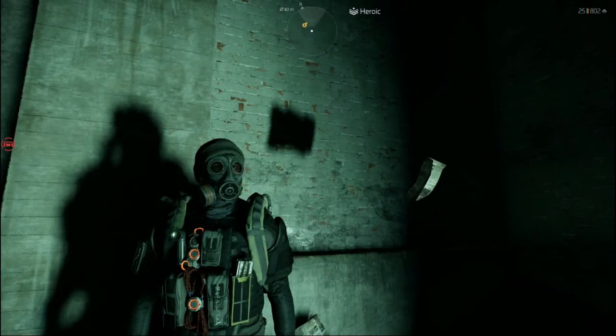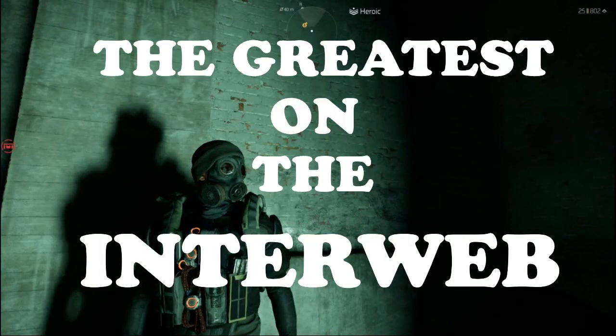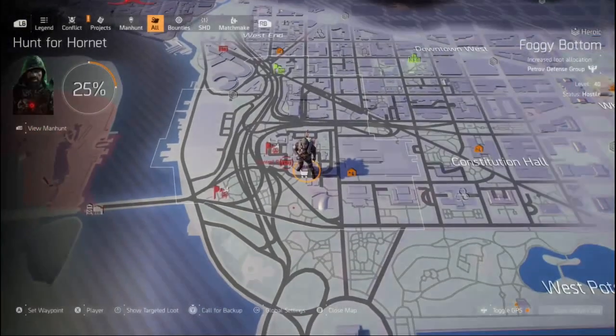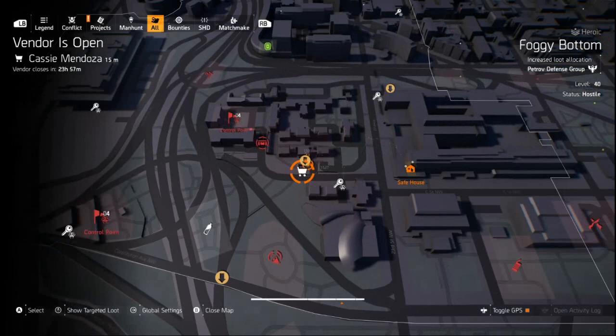Plum here and welcome agents to this week's Secret Vendor Reset, the greatest on the interweb. Cassie's current location is right here in Foggy Bottom and she'll be here for the next 23 hours or so, and after that she'll be closed for 32 hours and then reopen somewhere else. On each rotation you can grab her location from the snitch. If you can't find him, that's okay — I've got a handy little video in the description on his locations, so go down and check that out.